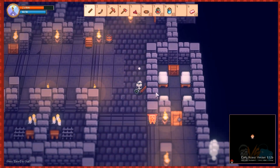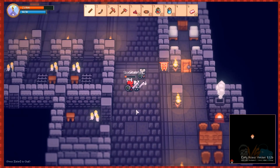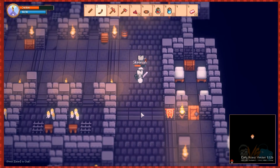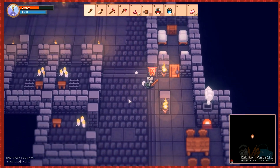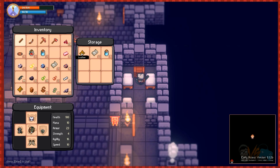I'm running out of room, it's over — I'm gonna have to leave soon. Hell no, I ain't leaving! Hey, there's a furnace there. If I have enough coal I can just smelt ores and free up some space.